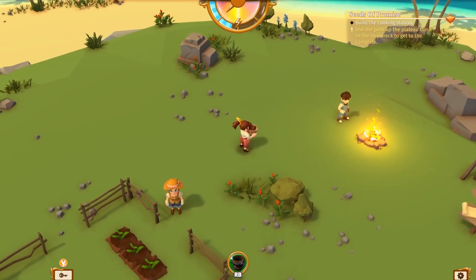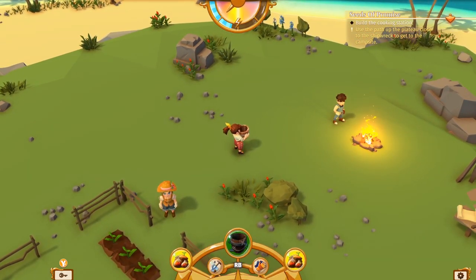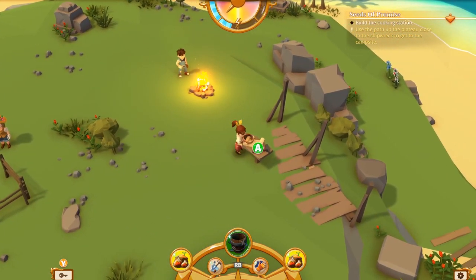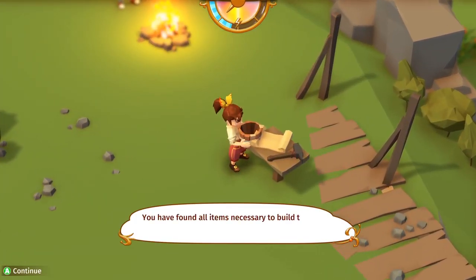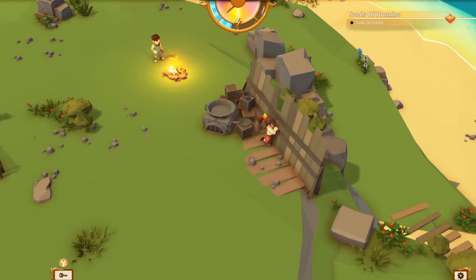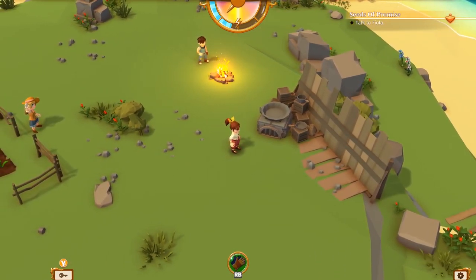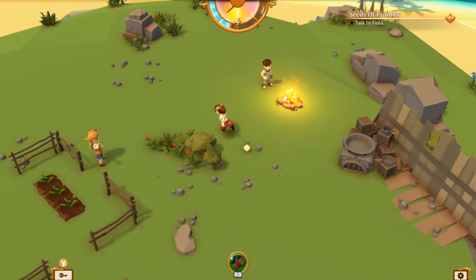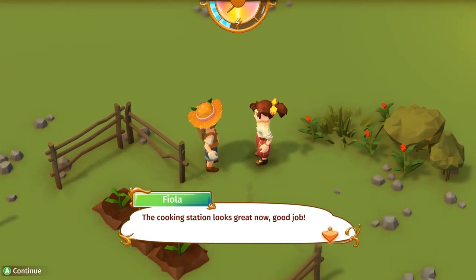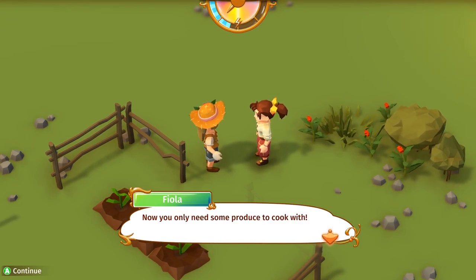Right, so how do we actually do the building? You have found all items! Yep yep yep! Build. God, she's fast — she really does have a talent for it. Wow, Pippo! The cooking station looks great! Good job! Now you need some produce!